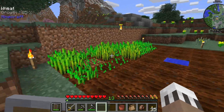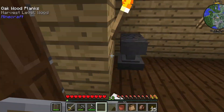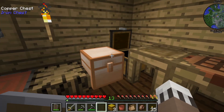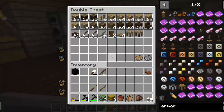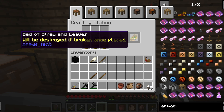That's how I got a bunch of crops. What we needed the wheat for was not only breeding our cows but also to complete this next quest — you need three hay bales, two oak leaves, and a slab. You put the leaves up top and the hay bales on the bottom and you will get a Bed of Straw and Leaves.